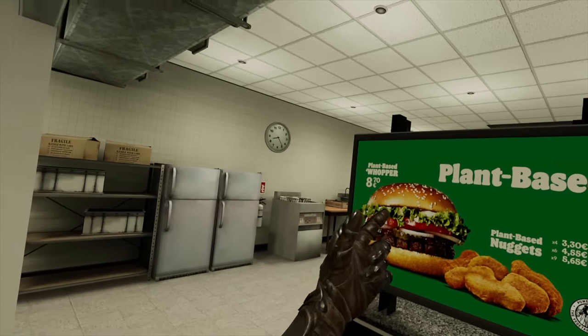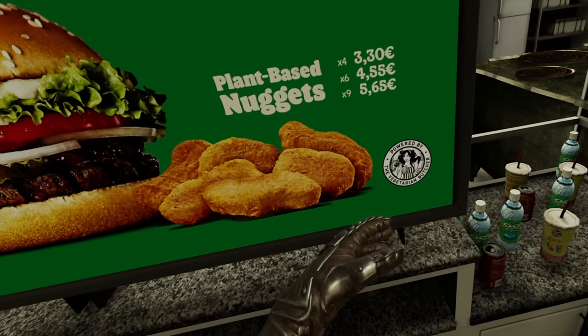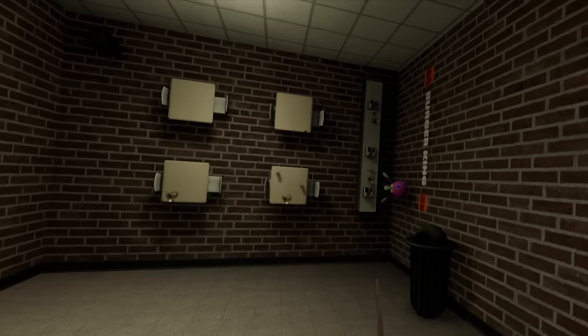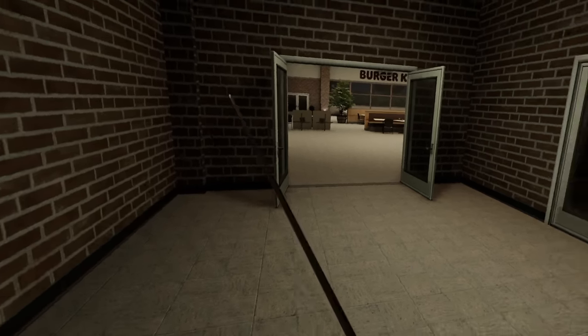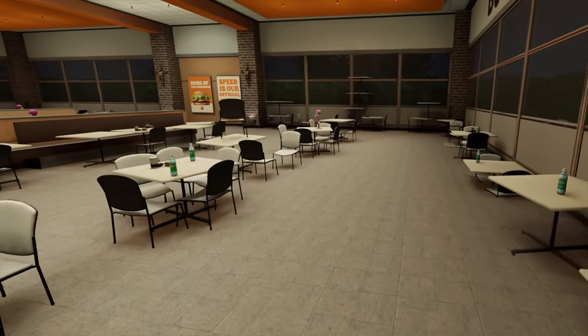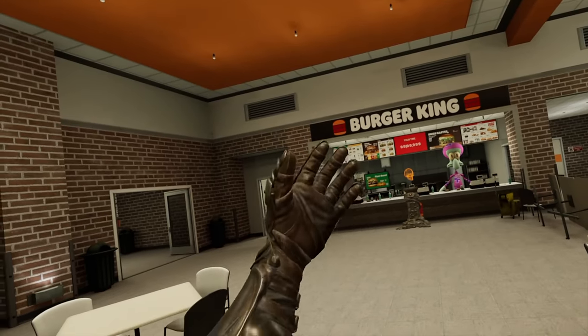Hey Squidward. They have the plant-based Whopper and plant-based nuggets. Where can I get plant-based? Powered by the Vegetarian Butcher — interesting. I feel like I'm just trapped in the worst rest stop ever. Let me outside, I want to go outside. And you have like small tables floating here. What is this map? This map is insanely creepy. You have thoroughly creeped me out. So good job.